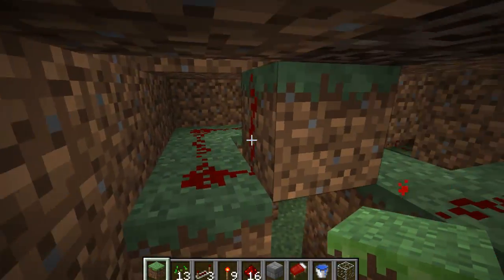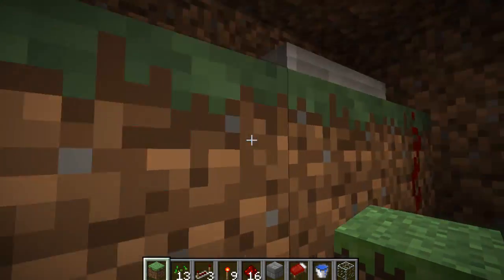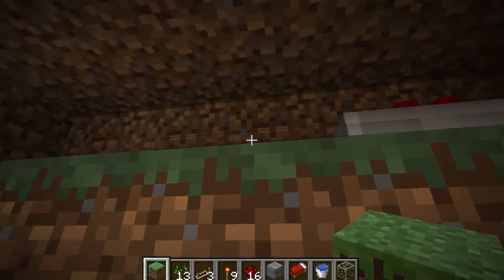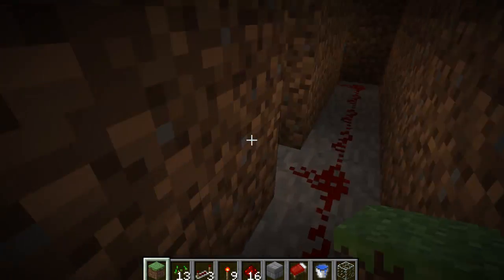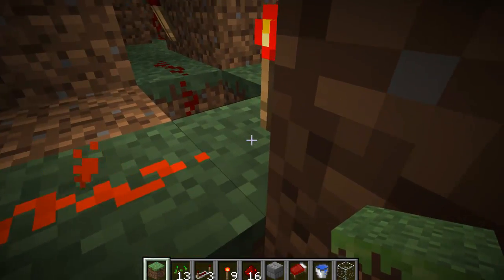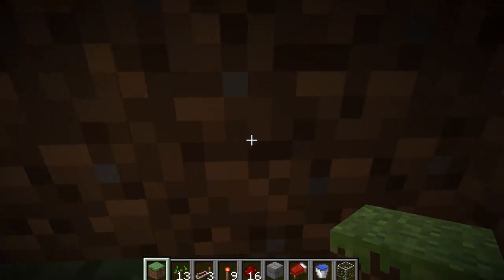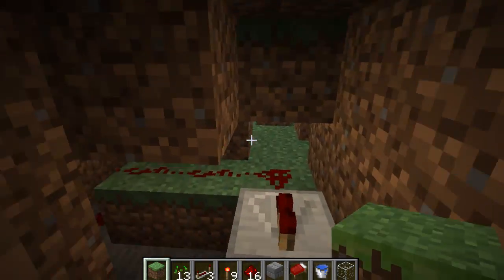This is the lever, and the power from the lever comes down here, across, up here, through the repeater to give it a little bit of extra. Comes down here and into this — this is an AND gate. This gets turned off, and only when both of these are turned off can this bit be activated, which sends the power to the pistons. When that lever is turned off, this can be activated from the pressure plate on the T flip-flop, and it comes round here, down, round here, and then down there. This goes up to the piston, as you can see, and that holds the water in place.